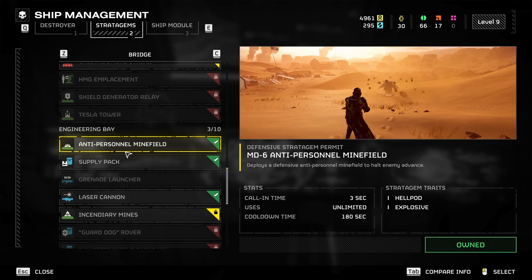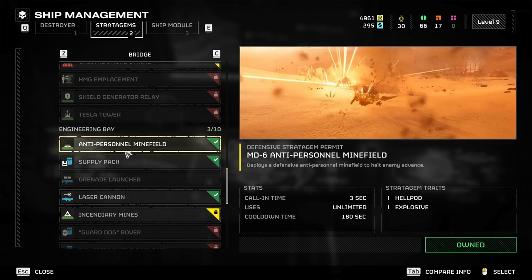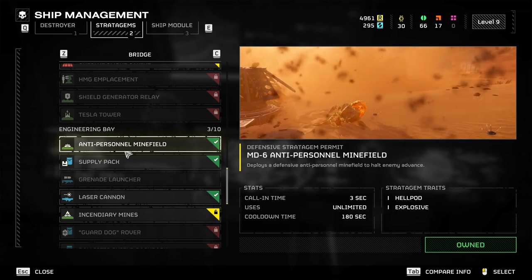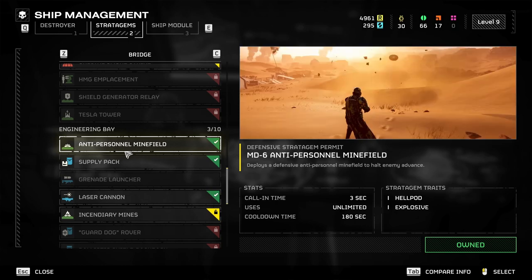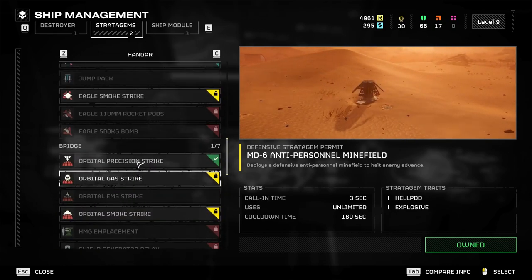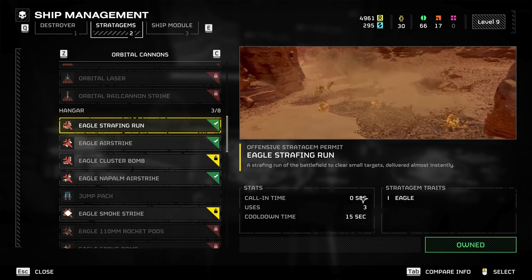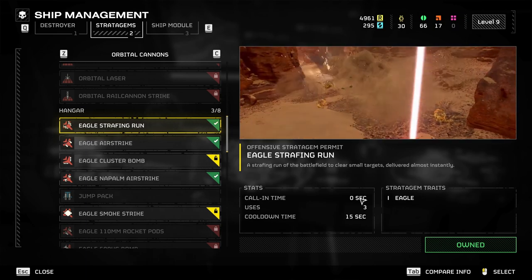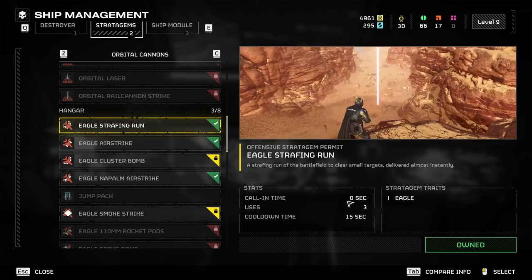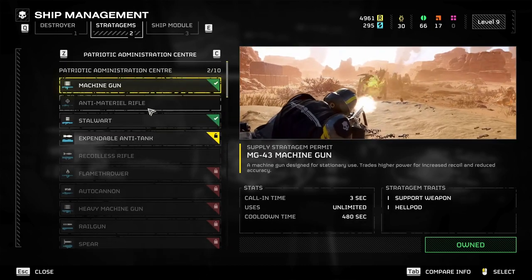The anti-personnel minefield is also pretty cheap in regards to requisition points, and it's very, very useful. It's much more useful if you can see the enemy coming, because it has a call-in time of 3 seconds. Going back to eagle strafing run — you'll see here that it has a call-in time of 0 seconds, which means it uses almost immediately, which is very useful if you're about to get overrun. The machine gun is also very useful.